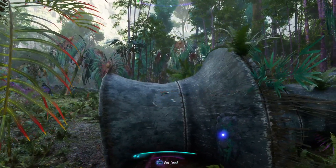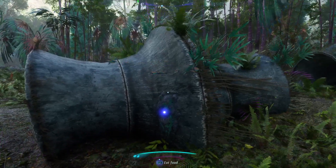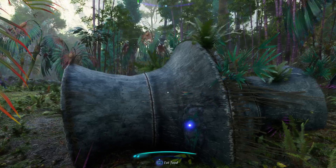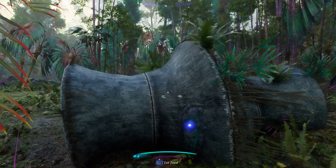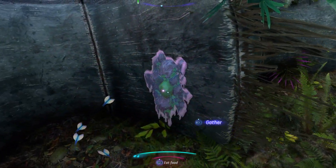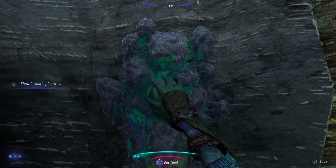Once you've cleared enough of the bases, these butterflies show up. You can tell the quality without even looking: five butterflies means exquisite, three butterflies means superior, and none means just the regular fine material.